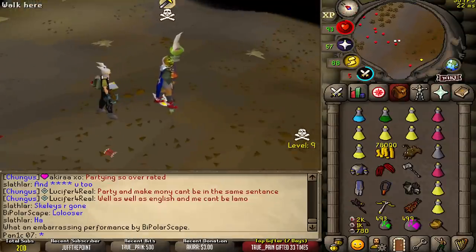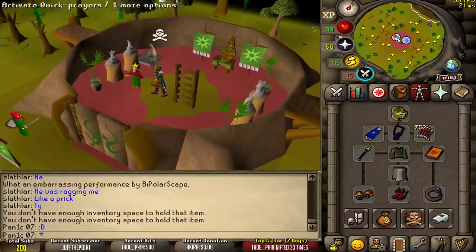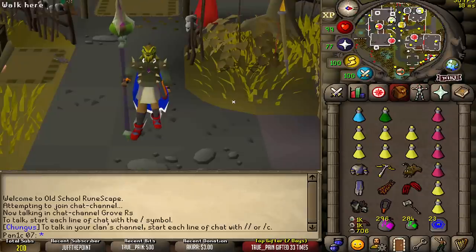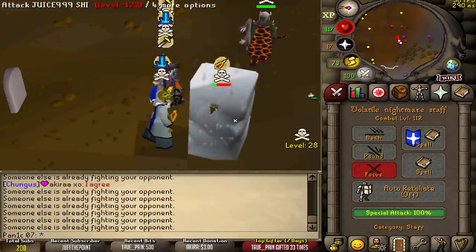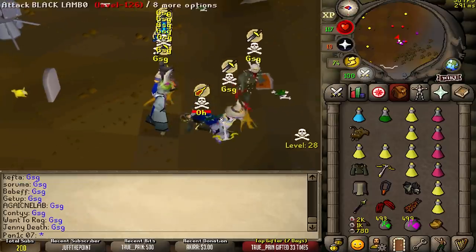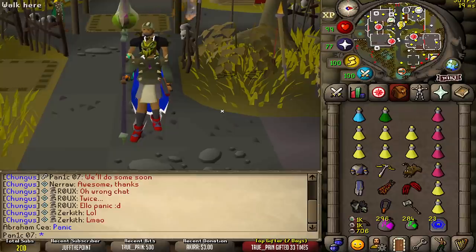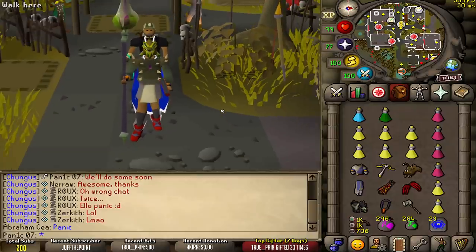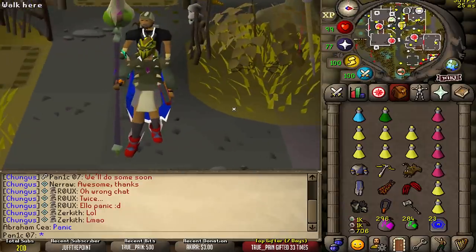I forgot my looting bag again. 169K — not the best, but that's always my potential. Alright lads, that's gonna be it for the video. Sorry I couldn't get as many clips as usual. The wilderness just doesn't have a lot of PKs anymore — it's pretty much just clans running around. It takes hours to find a single solo PK, and usually they're bait for a clan anyway. Hopefully the wilderness changes coming in a few months fix that, but I'm not getting my hopes up. Hope you guys enjoyed the video, I'll see you tomorrow.